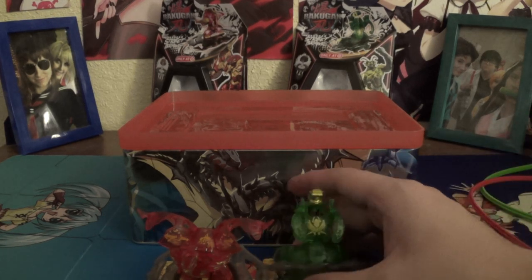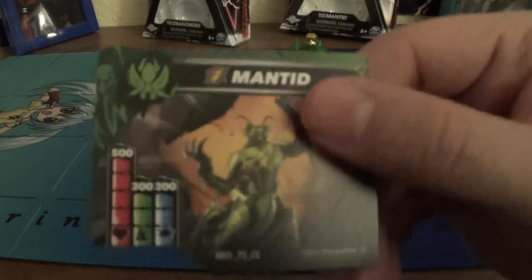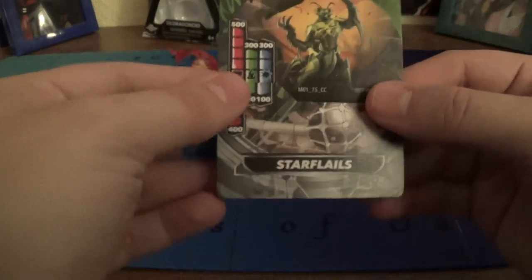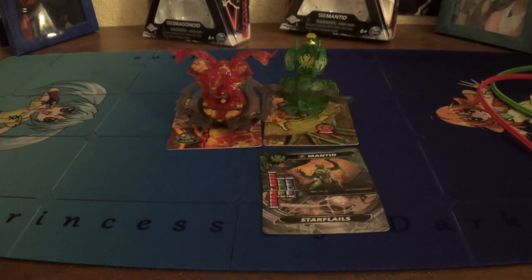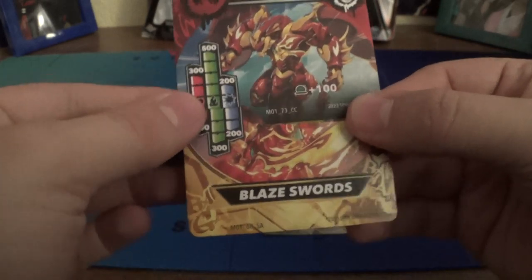There's Mantid with his little footsies. Street Brawl Special Attack Mantid: 500 Red, 300 on Green and Blue — definitely some good stats. And Street Brawl Star Flails with 100 on Blue and Green, and 400 on Red. Very good on the Red. For Street Brawl Mantid — I'm on a roll — Street Brawl Drago: 300 Red, 500 Green, 200 Blue, and plus 100 on whatever. Along with Street Brawl Blazors: 100 on Red, 300 on Green, and 200 on Blue.